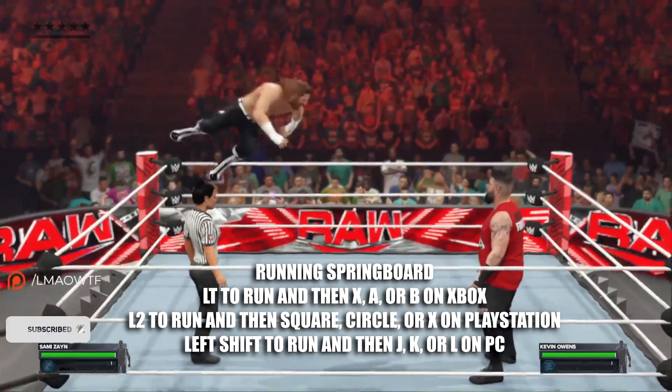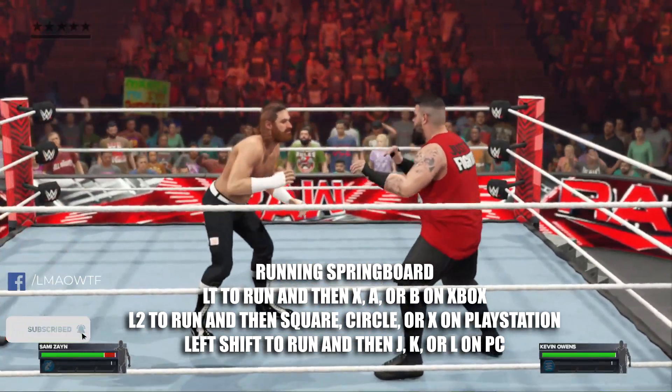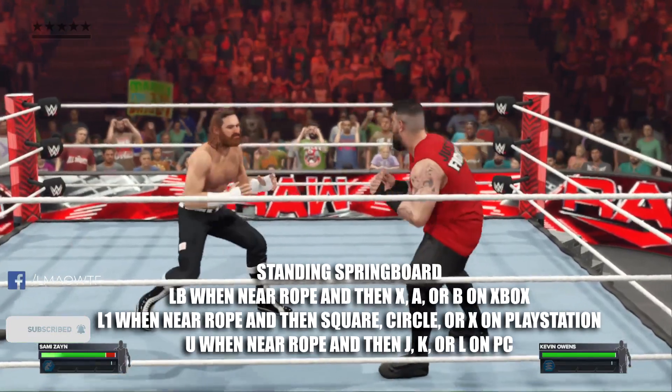And once you reach the rope, all you have to do is press X, A, or B on Xbox, square, circle, or X on PlayStation, and J, K, or L on PC. To do a standing springboard,